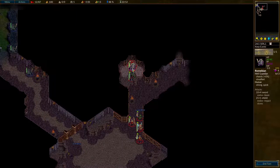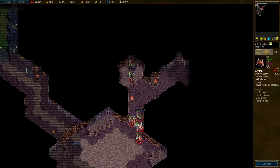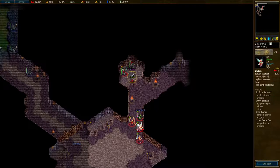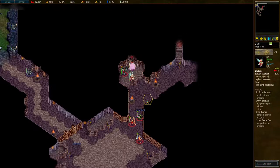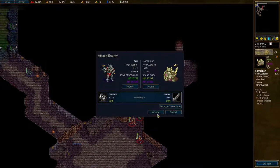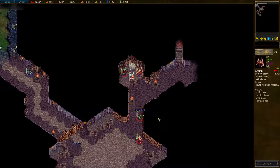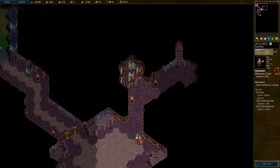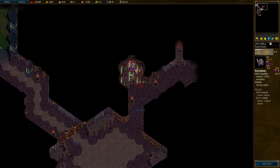Alright, now. Time to kill the Hell Guardian. Get everyone relevant into place — you're too slow, you're too weak, so it's the three of us. You go there, because it doesn't matter if you go into a corner you can't get yourself out of. You go here. This is a multi-turn job. Alright, now let's go for straightforward good old-fashioned damage dealing.